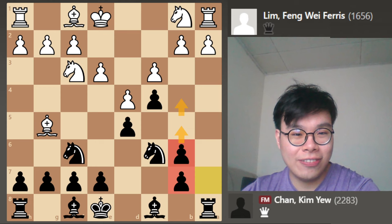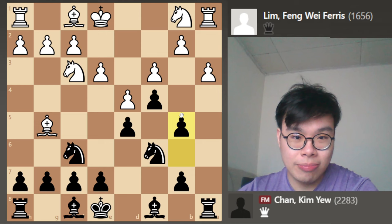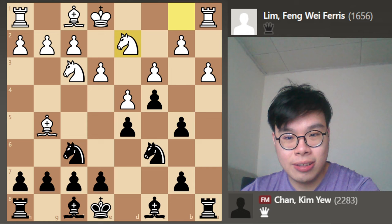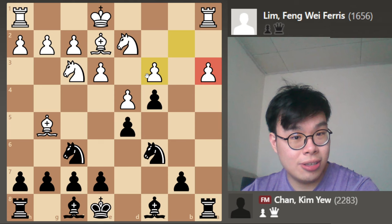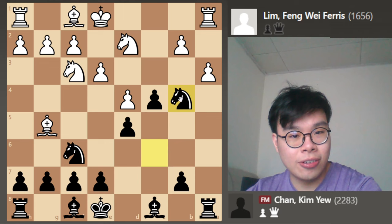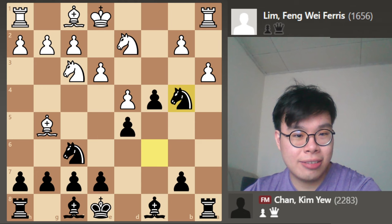Mainly because white cannot stop us from playing b5 to b4. For instance, if white plays a3, then we are going to go ahead and play b5 right now, preparing to play b4 to create some weaknesses on the queenside. For instance, if white plays Nbd2, then we are just in time: b4, exploiting this pin on the a-file. If white makes a random move, then we can take on c3, and now there are weaknesses on a3 as well as on c3.